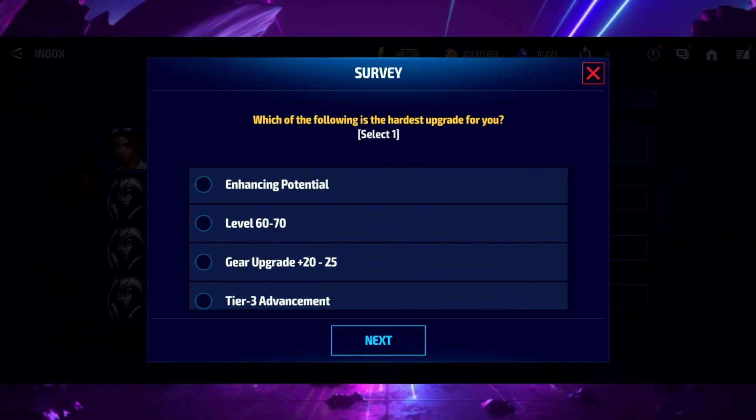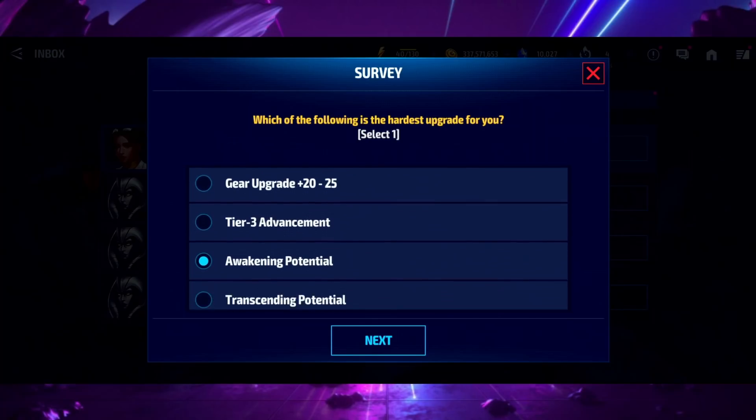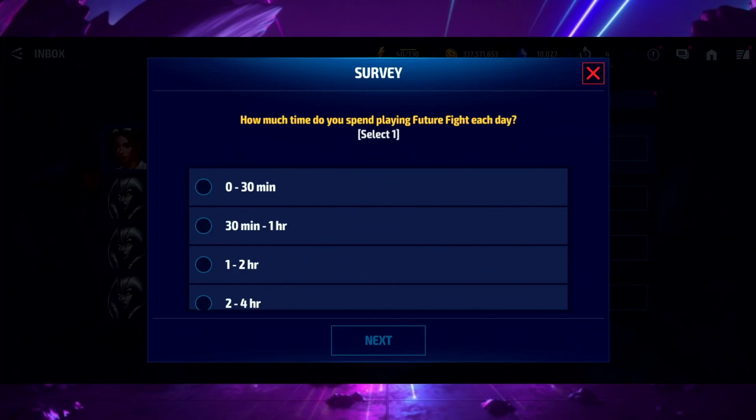Enhancing your potential has RNG but you can choose to avoid it. Level 60 to 70 you can choose to avoid the RNG by paying 100%. Gear 20 to 25 is hard but you have story missions to get tier 3 mats now. Tier 3 is hard, but from my free-to-play experience I feel awakening and transcending characters is the hardest part. I'll go with initial awakening because after you awaken them it's cheaper to finish up - and even on my main account I don't have all characters awakened.